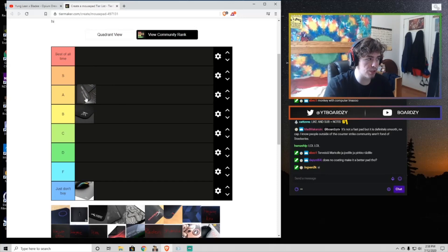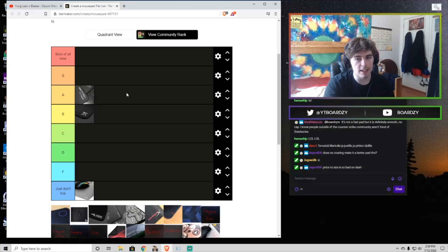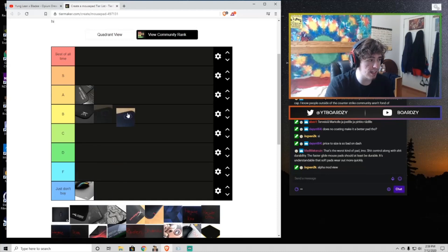Now we have the Aqua Control Plus — I'm gonna put this in the A tier. If I hadn't tried the Artisan pads it would have been higher, but the coating wears out in six to eight months from what I've heard. It does have a great feeling though — it's like a faster GSR SE, still a unique cloth pad, one of the more unique I've used. It just feels great, so A tier, definitely a great quicker pad.